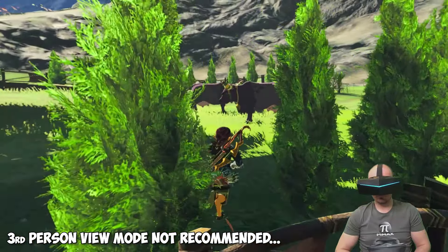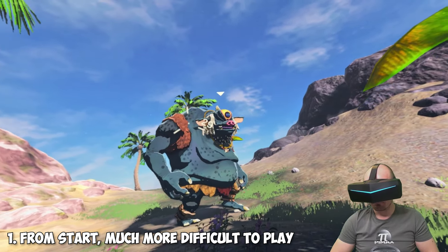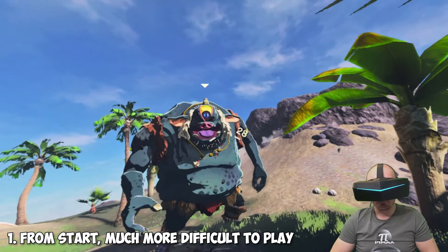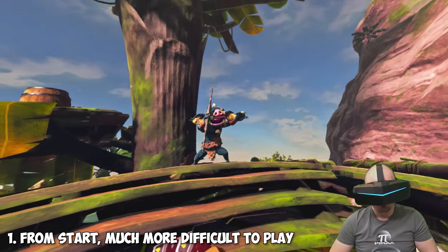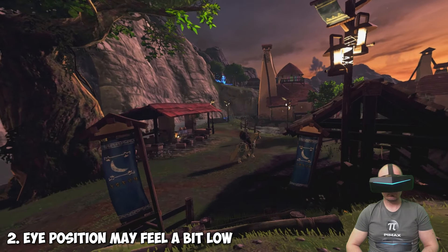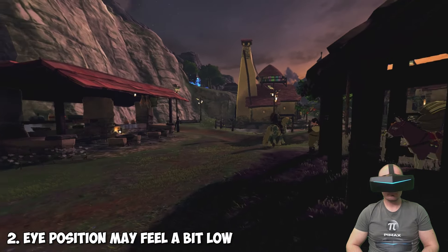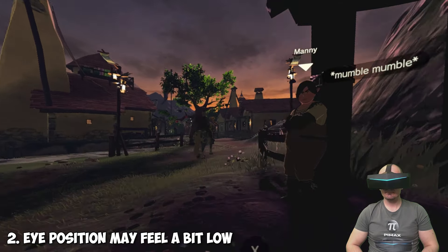Now that you know how to get this running, let me mention some of the flaws of playing Zelda in first-person mode. First, it makes the game way more challenging — not only because you don't see what's happening behind you, but also because it takes a few hours to get used to aiming weapons and movement in general. This game was made for third-person view after all. Secondly, you may feel your character is a bit short — it's just the different perspective from first person, but I got used to it quite fast. Also, riding a horse is a bit tricky and takes time to get used to.